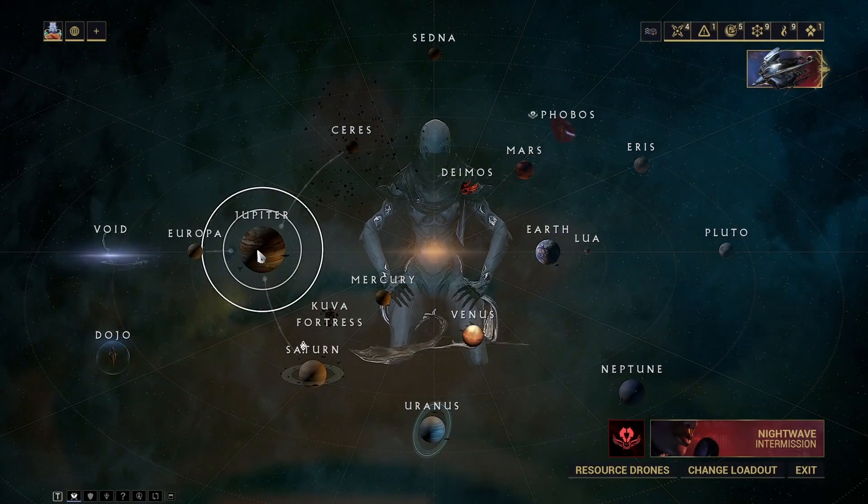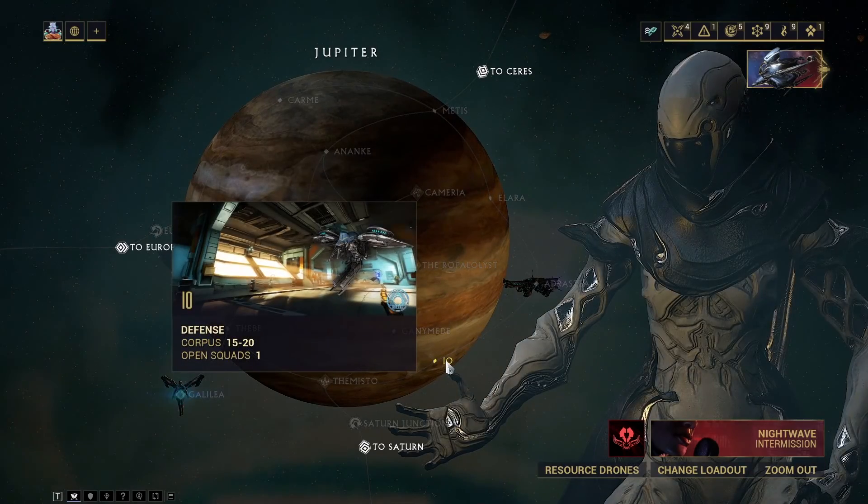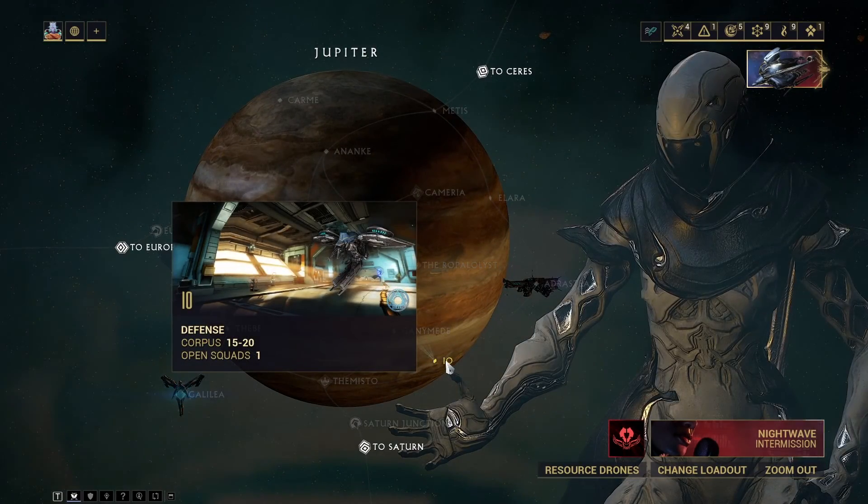For the Hexenon, you will go to Jupiter and do the defense mission Io, which is right here. There's usually quite a few people running that mission.